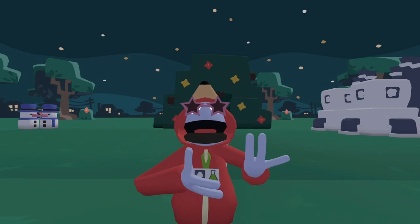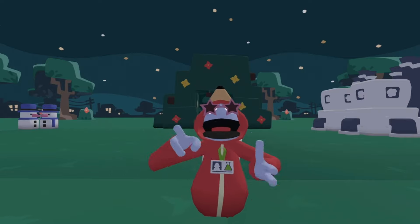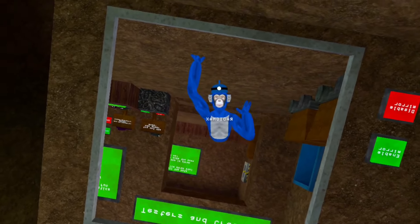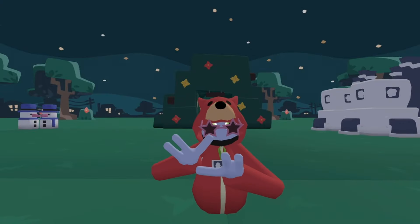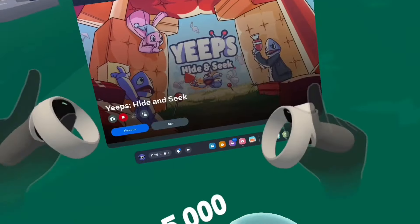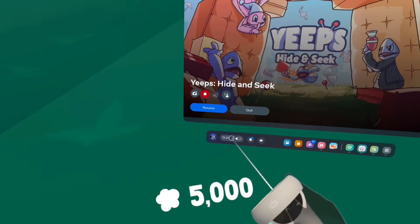So, if you don't know what the big scary glitch is, it's where you can go upside down in Big Scary. And I did that glitch in Yeeps and it feels so weird. I'm gonna teach you how to do it. It's really weird though.